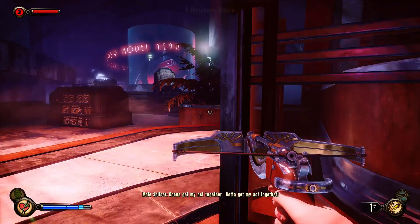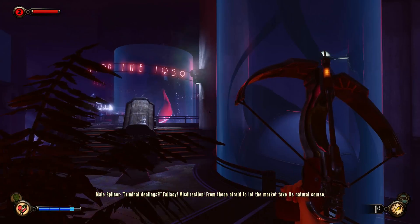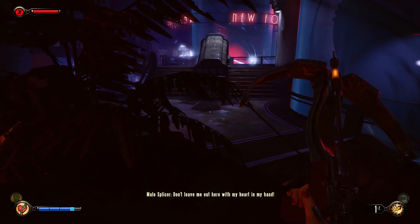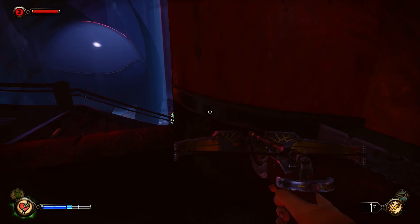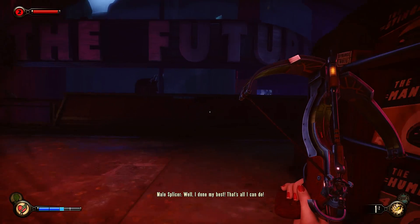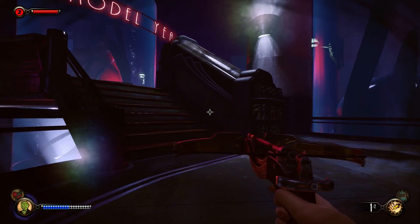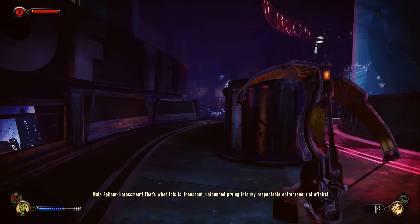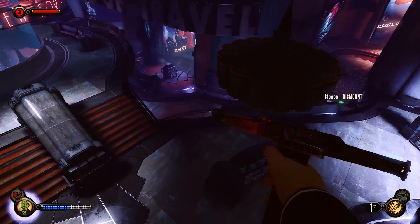Is he right here? No. Someone heard me jump. I'm going to take control of him — hopefully he can help me take out some of these splicers. He didn't actually do too much for me. That's alright. So where do I need to go next? Let's check out the Silverfin restaurant. There may be something over there.